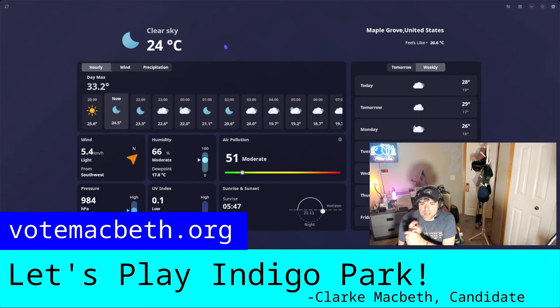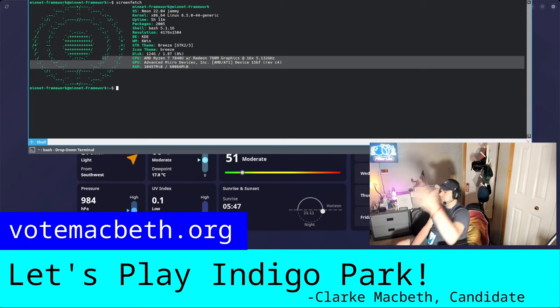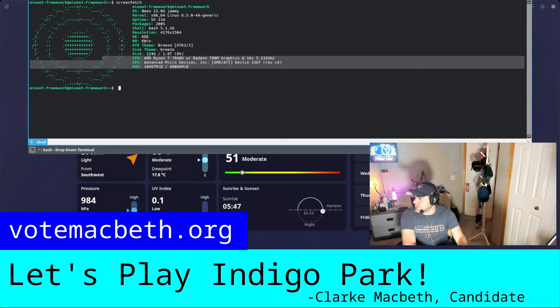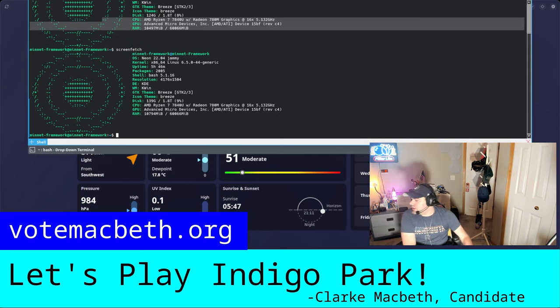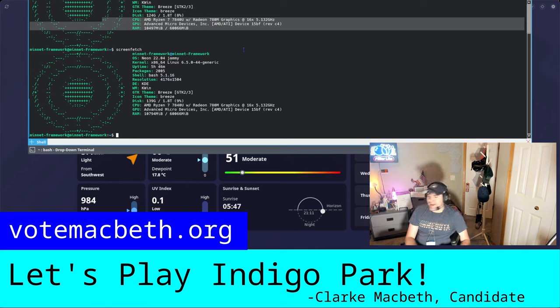I replaced the main board with an AMD Ryzen 7040U. There are the specs — I hit F12, dropped down the terminal, typed in screenfetch, and there it is. I'm running 10 gigs of RAM right now, but it's got DDR5. I went into the UEFI — I needed to do that to install KDE Neon, which is the distro of the GNU Linux operating system I'm using right now.